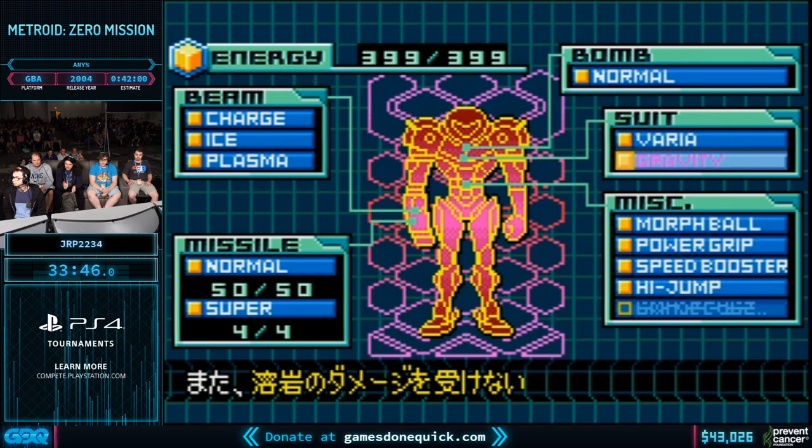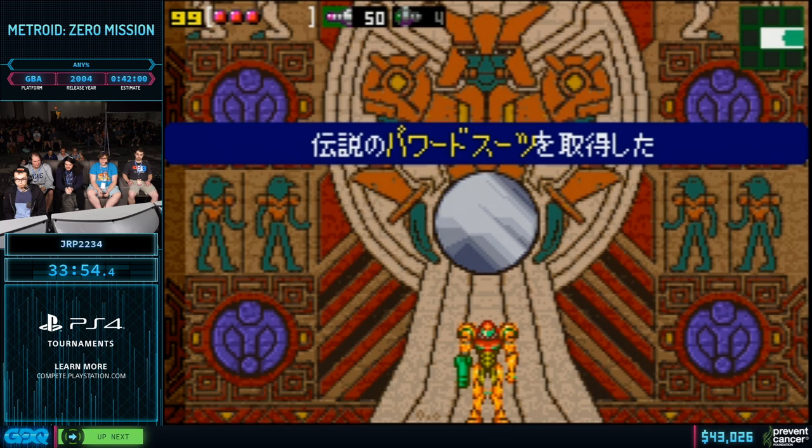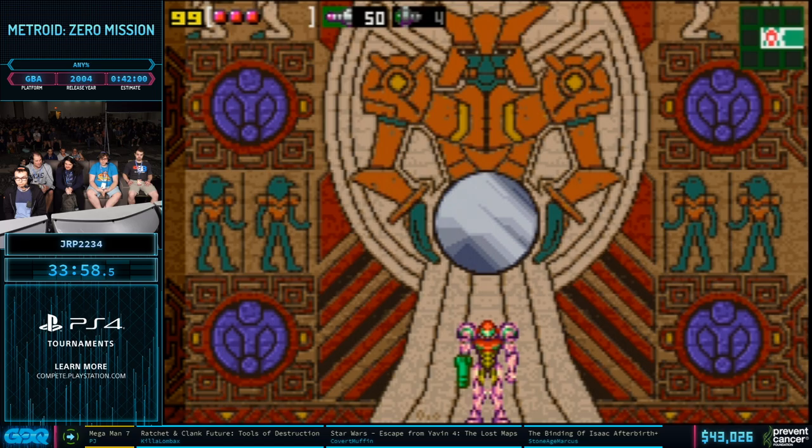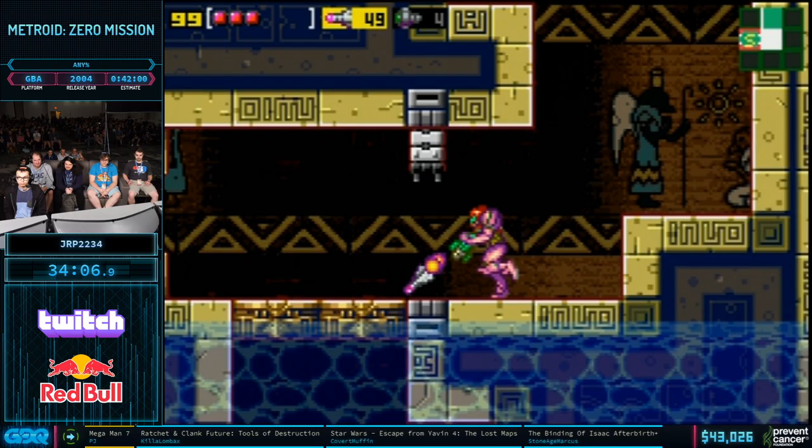Now we have our fully powered suit. All those unknown items we've been picking up — Plasma Beam, Gravity Suit, and Space Jump — are now active. They also give us a free Varia Suit. Personally, if someone sold me this suit as 'fully powered,' I might ask for a refund — we're still missing Long Beam, Wave Beam, and Screw Attack, all of which would make surviving this part of the game much easier.